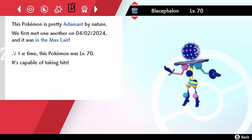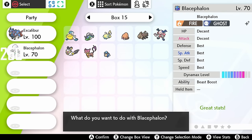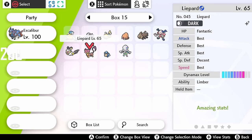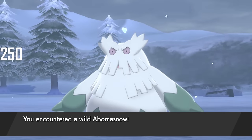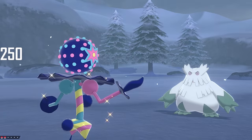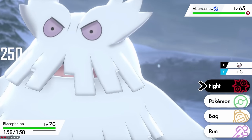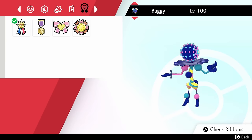Oh my gosh — all the Ultra Beasts are complete! Let's see the IVs — not bad, and since it's a special attacker you want a low attack stat. I'll just mint it to Timid or Modest and EV train it. As you can see, I phased nine times before finally getting Blacephalon. Here we have a regular Abomasnow and my Shiny Blacephalon — the longest Dynamax Adventure hunt I've done is finally over! This is Buggy, my Shiny Blacephalon, running a Timid nature with max special attack and speed, along with the Trick moveset.